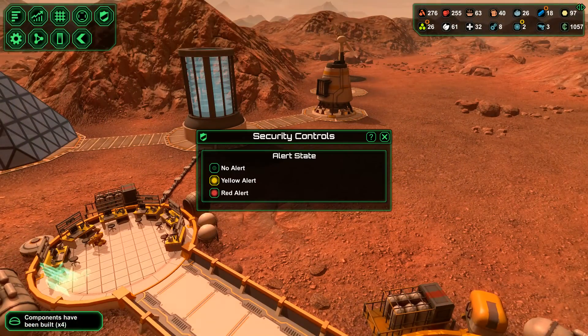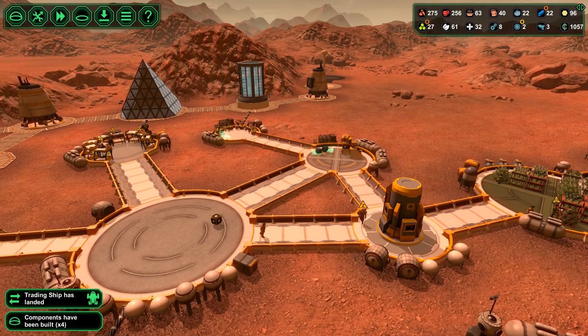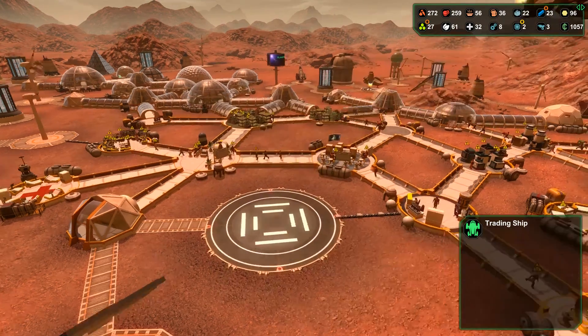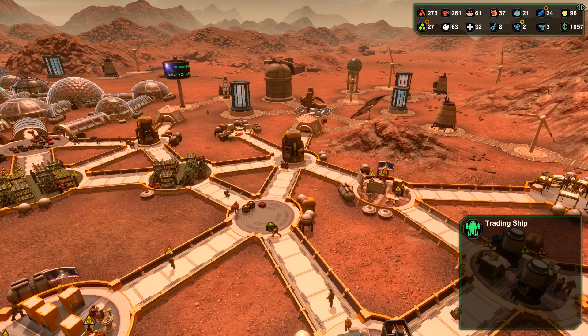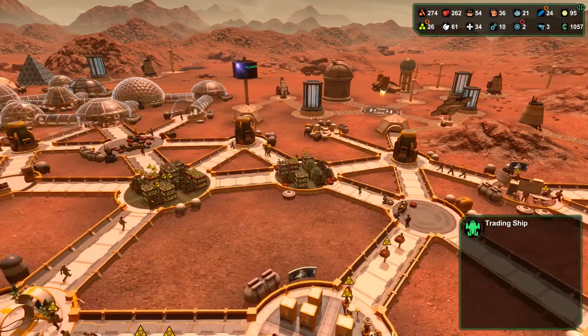I think the sandstorm is over, so we can actually get rid of that alarm. A trading ship has landed — a big one, as you can see. The exchange rate is abysmally poor, 65%. I keep calling it an exchange rate — it's really a commission rate.